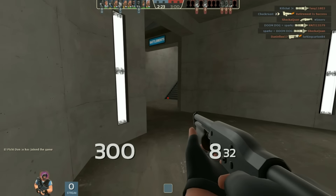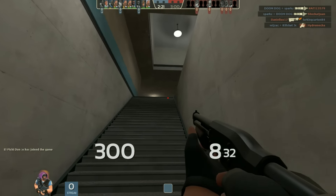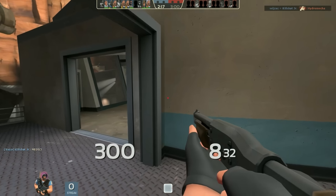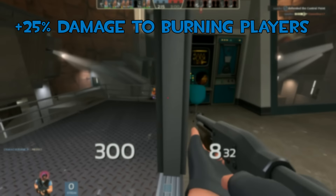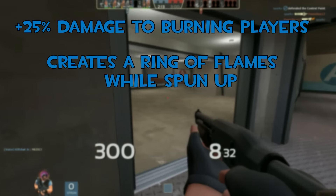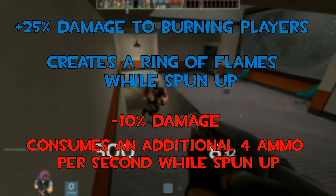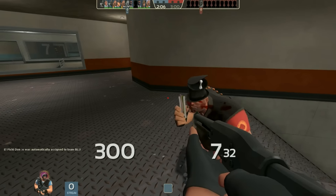Hey everyone, welcome back. Today we're gonna be talking about one of the most requested videos I've ever gotten: tips on the Huo-Long Heater. The Huo-Long Heater is a primary weapon for the heavy with stats of plus 25% damage to burning players and it pulses fire from all sides, at the cost of minus 10% damage overall and it consumes four ammo per second when spun up.